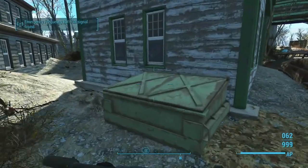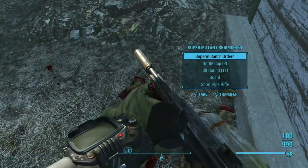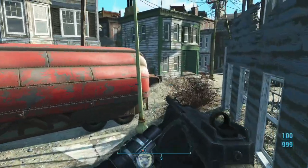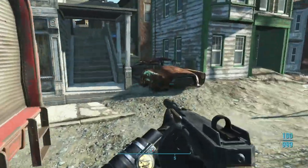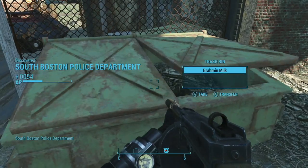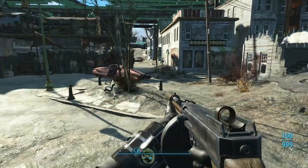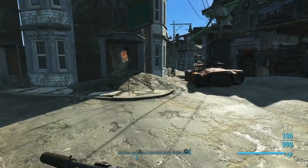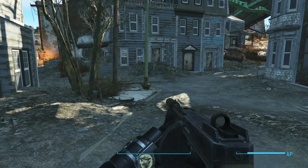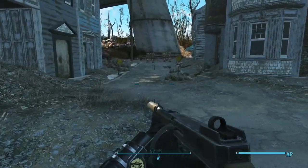Ooh, a red widow bloodbug! We're getting tangled up in stuff we don't need to be entangled in here. If we have time on the way back, we'll hit this place up. This is Andrew's Station — we're just gonna run by it. We could spend all afternoon getting in fights around here, so we're just gonna run by that too.